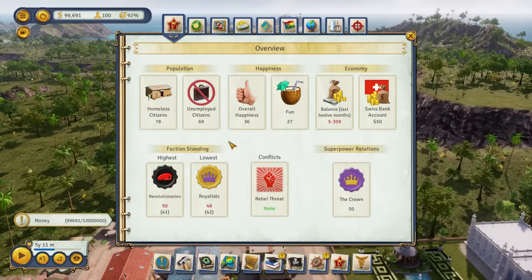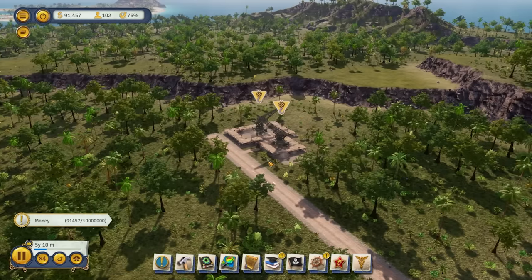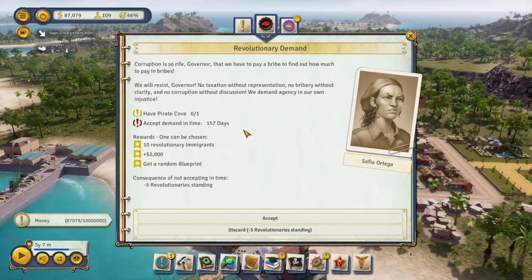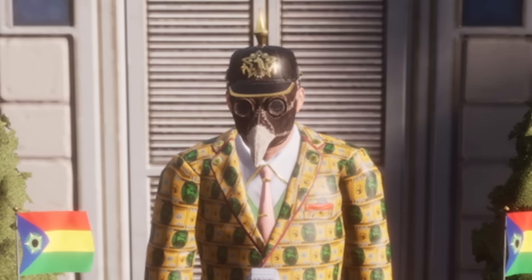First, we do need to start building buildings and getting our industry up. If we go into our almanac, we see that we have 69 unemployed citizens and we are losing money. First things first, we're just going to be greeting the local rainforests by cutting them down. So we've gotten our first quest, and apparently corruption is really bad — so the solution to that is to build a pirate cove. I will pretend as if that makes sense. We also have something from the crown.